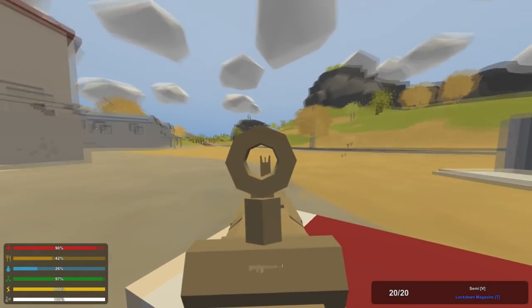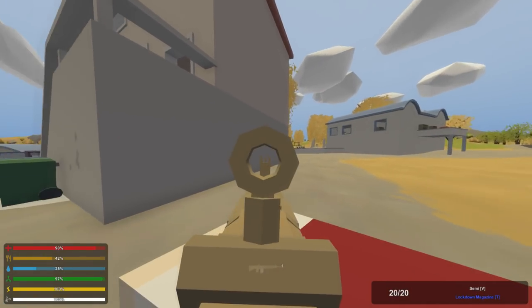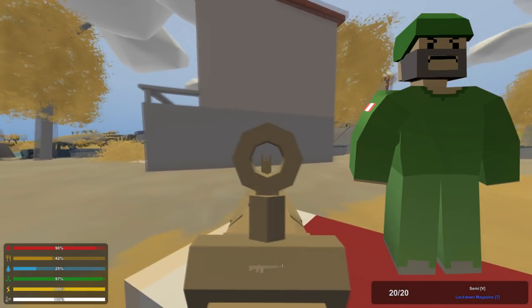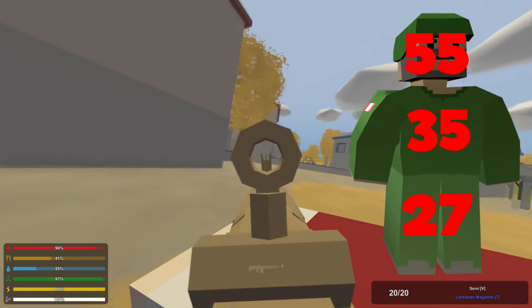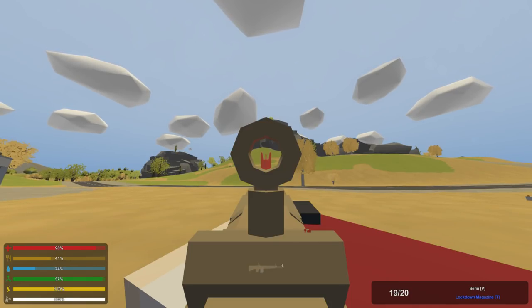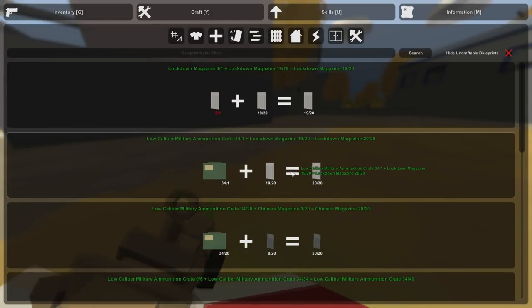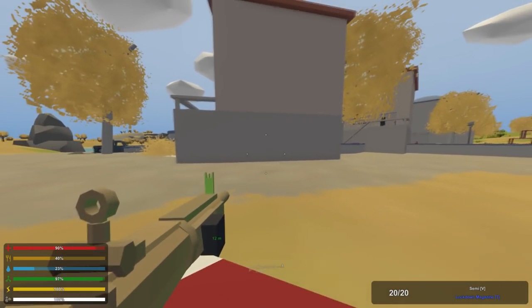Moving on to the Lockdown, which is considered a sharpshooter and not a sniper. Think of the Saber Tooth and the Sniperska — those are sharpshooters, kind of like snipers but also like assault rifles, semi-assault rifle slash snipers. This gun does 55 to the head, 35 to the body, and 27 to the limb. Comparing that to the other sharpshooters, it's not the best in damage, but its range hits up to 250 meters — pretty solid. It takes low caliber military ammunition but only the Lockdown magazine, no drums or military mags. It has fairly good durability at 400 shots.